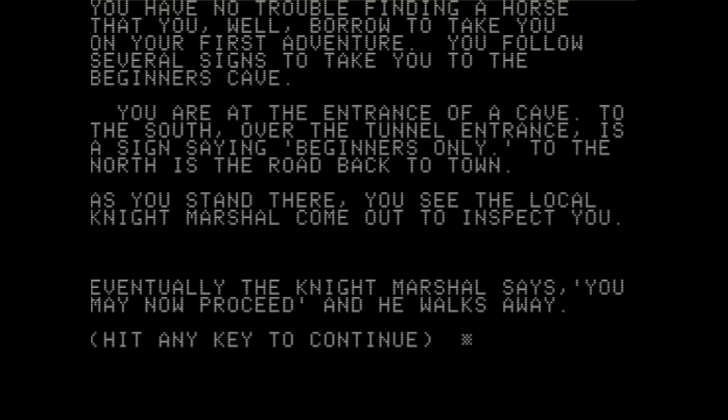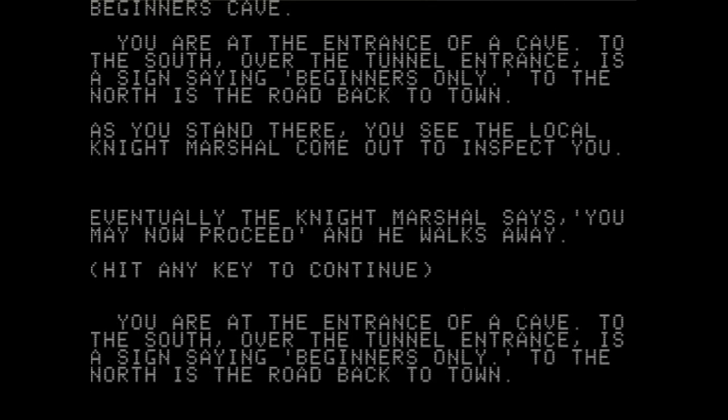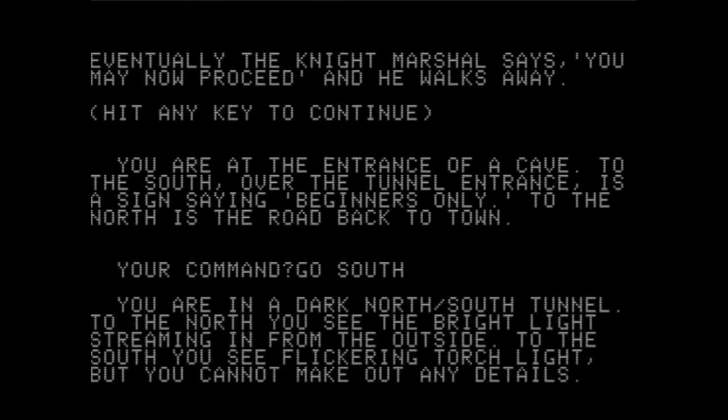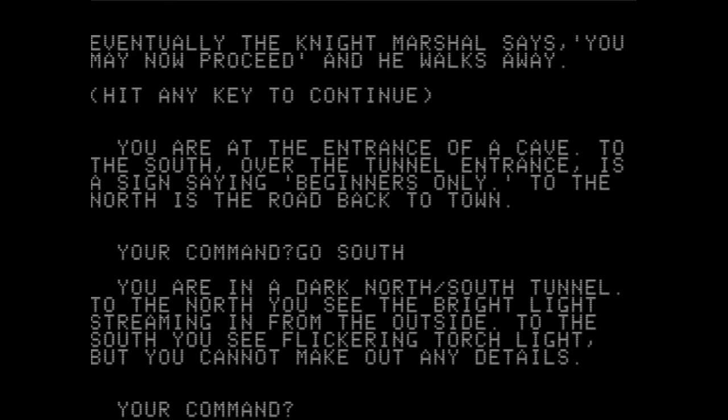Eventually, the knight marshal says you may proceed and walks away — so they're policing this cave, apparently. Go south. "You're in a dark north-south tunnel. To the north you see a bright light streaming from outside. To the south you see a flickering torchlight. You cannot make out any details." All right, we're now venturing into the cave.